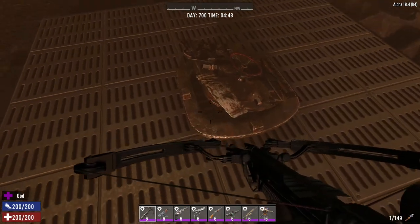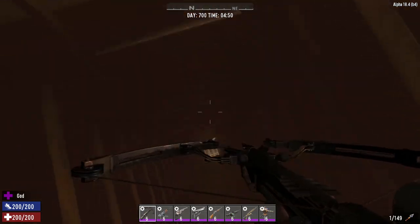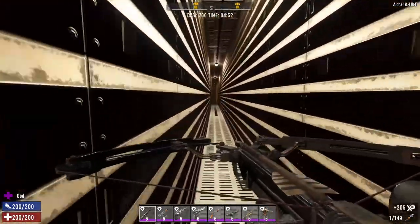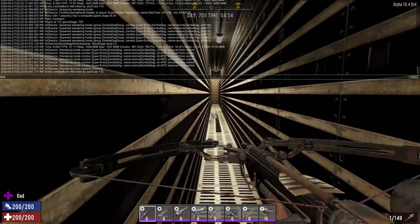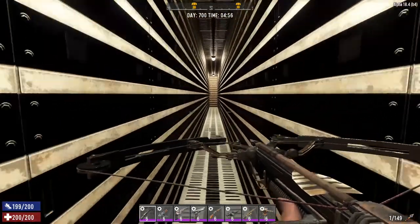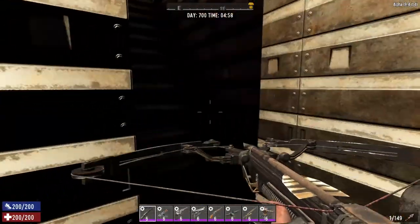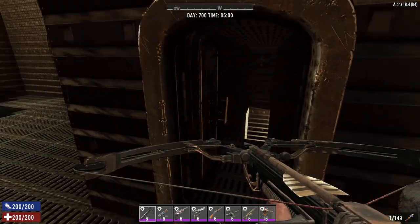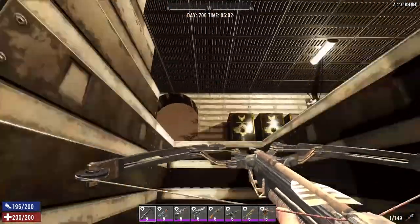If we go down here, this is the way in — down this vault hatch here — and we head down these steps, then we go into a very long corridor which has all got lights in it. There we go, I was in god mode, I need to turn that off. We've got a very long corridor with nice electrical lighting, which leads up into this bit here. I'll shut this door. We'll go upstairs first and start at the top and work our way down.